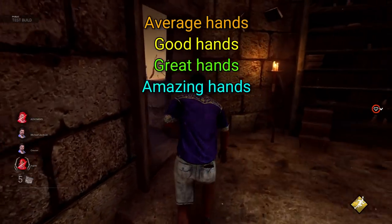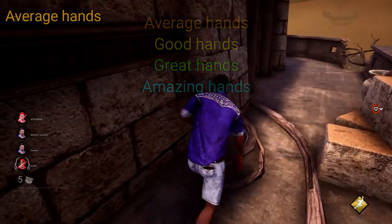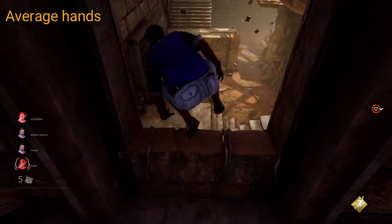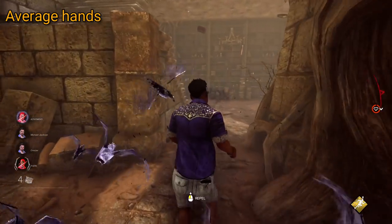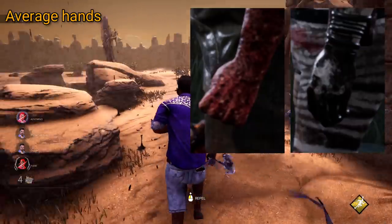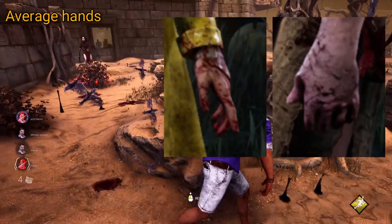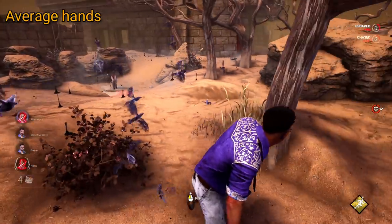So, tiers: Average Hands, Good Hands, Great Hands, and Amazing Hands. For our Average Hands, we have basically all the characters who just have fairly normal hands — maybe some of them are bloody or scratched or something, but generally these are all just a regular human hand with no cosmetic additions. In this tier we've got Trapper, Wraith, Hillbilly, Huntress, Bubba, Freddy, Pig, Deathslinger, Twins, Trickster, and Myers. I'm not gonna rank them directly — they're all far too similar.